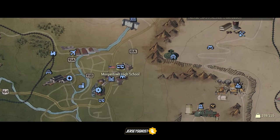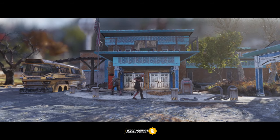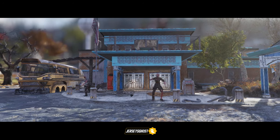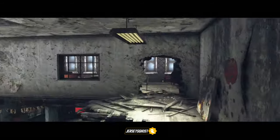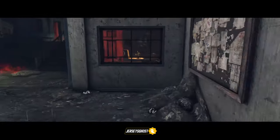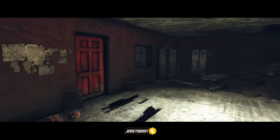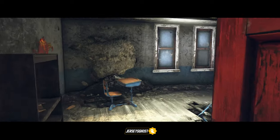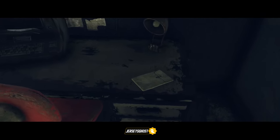Lastly, you'll want to head over to Morgantown High School located here. You'll want to enter through the front entrance and follow my lead once inside. This fragment is located on the top floor of the school on a teacher's desk at the back of a classroom. Once there, you'll find the last piece waiting for you on the right side of the desk.